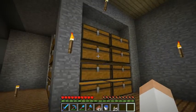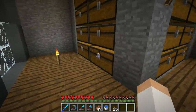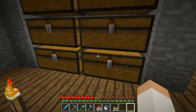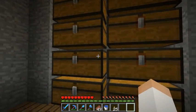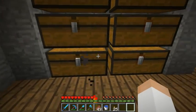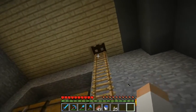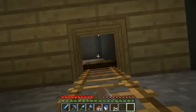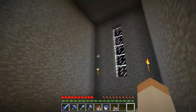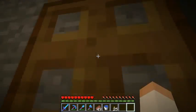Up here will be my bulk storage. Right now I've got some cobble and dirt up here — it's not completely full. In case you're wondering how this works: these are normal chests and these are trapped chests; they can be placed beside each other. Up here is just an empty room which I have not decided whether or not I want to put more bulk storage in.